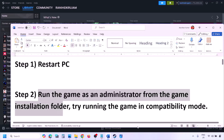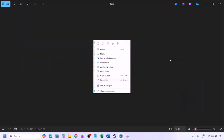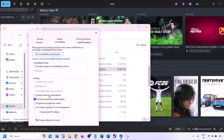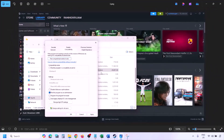The next step is to run the game as an administrator from the game installation folder. Go to Steam, go to Library, find the game, right-click, select Manage, then click Browse Local Files. In the game installation folder, right-click the game .exe file, select Properties, go to the Compatibility tab, check the box that says 'Run this program as an administrator', hit Apply, click OK, and then launch the game from the installation folder instead of from Steam.